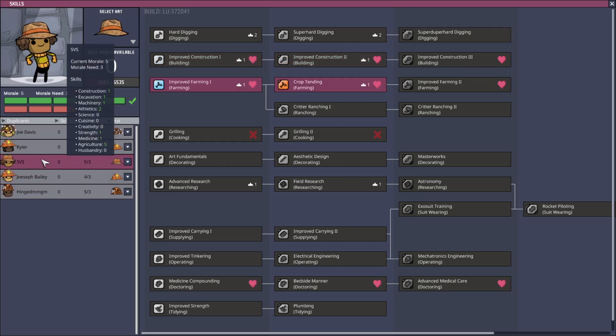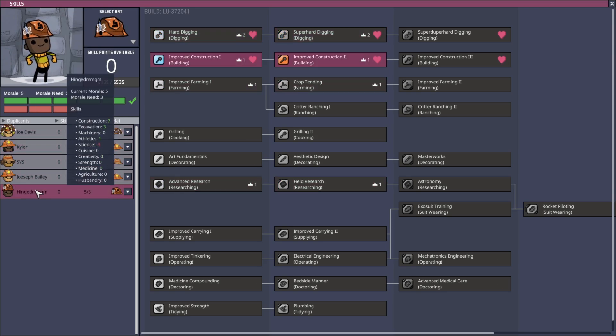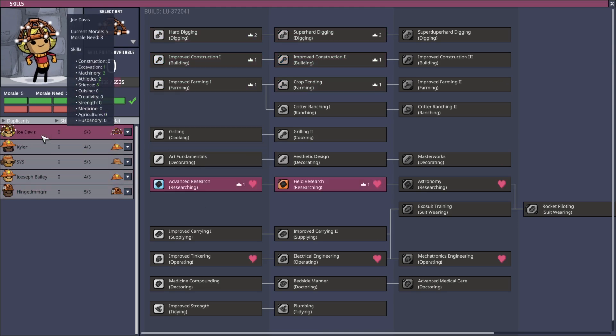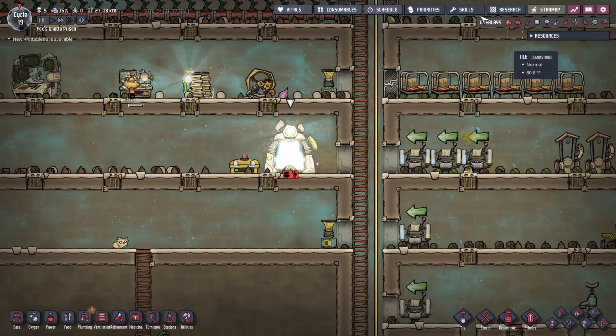Let's check our skills. Does anyone else learn farming? No. Does anyone learn cooking? Okay, so we actually need this person. Let's check our names — time to check our names.